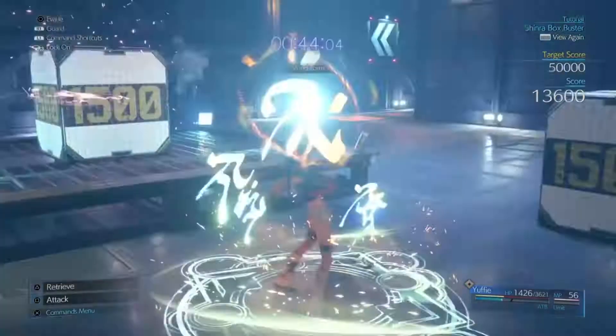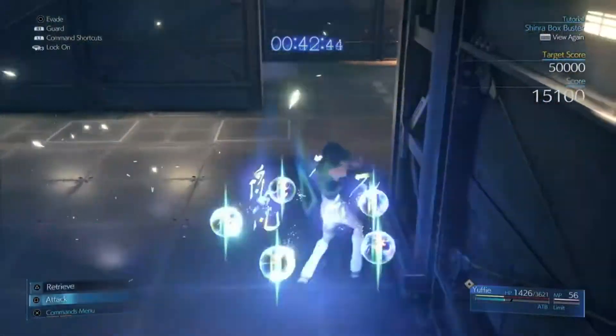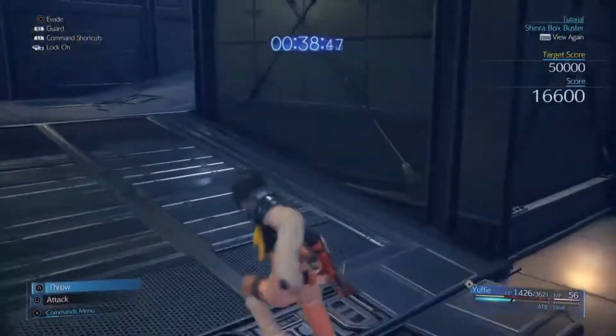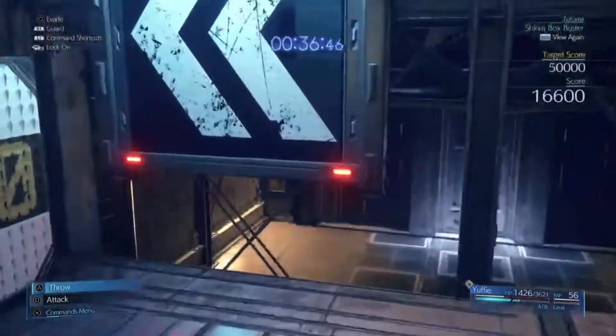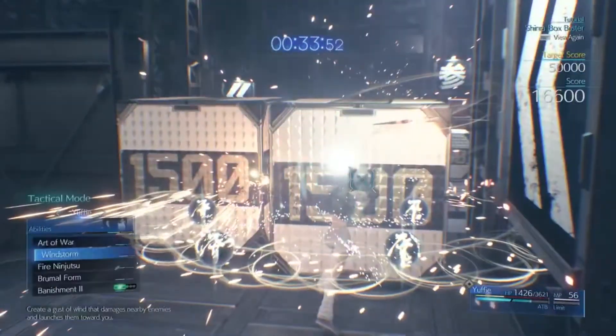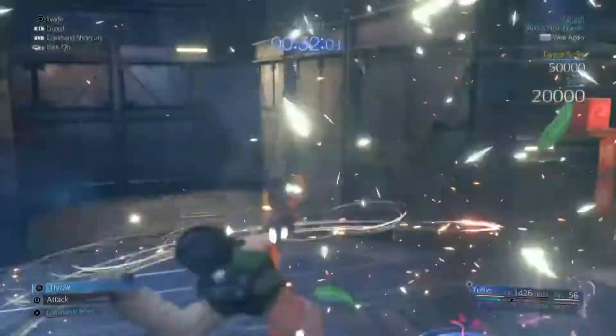What you want to do is just keep throwing the ninja star at these white ones and using Windstorm — that should get you through that. So you've got three white boxes coming up here, just focus on these ones first. Throw your ninja star and use Windstorm on them. That should take care of that.